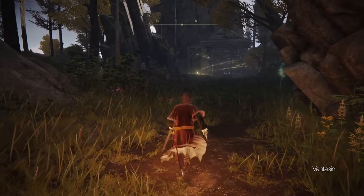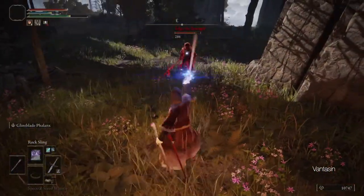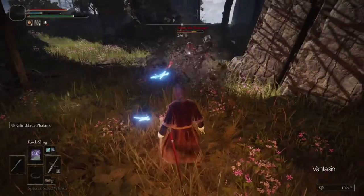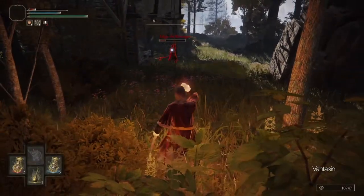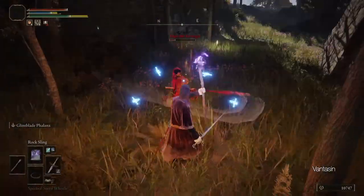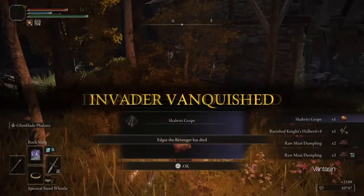Continuing north along the west side of the lake we will encounter the Revenger's Shack. At the shack we will be invaded by Irina's father Edgar the Revenger, who we spoke to last episode at Castle Morne in Limgrave. Edgar is stricken with madness over Irina's death and will drop a Shabriri Grape upon defeat.